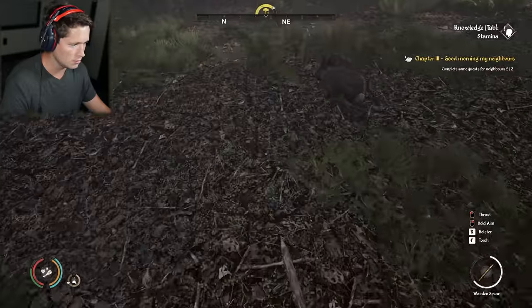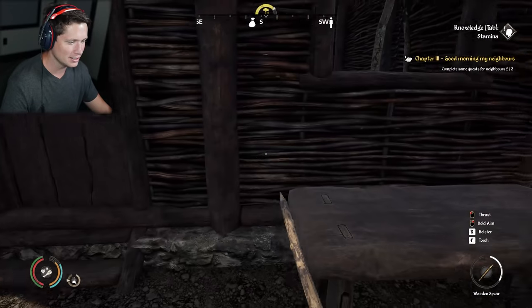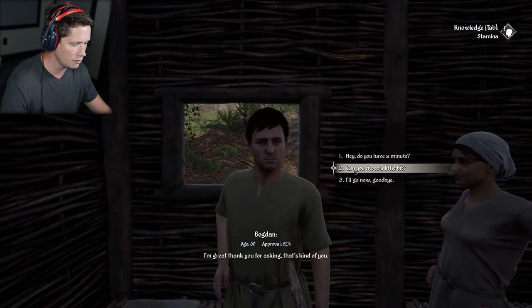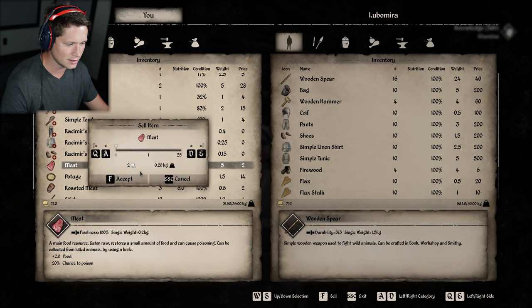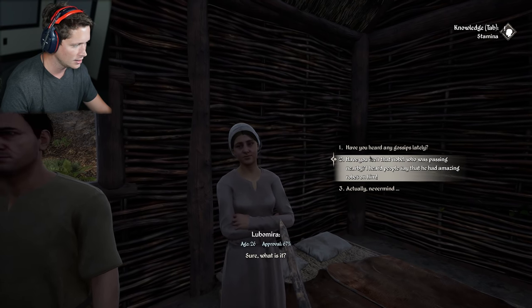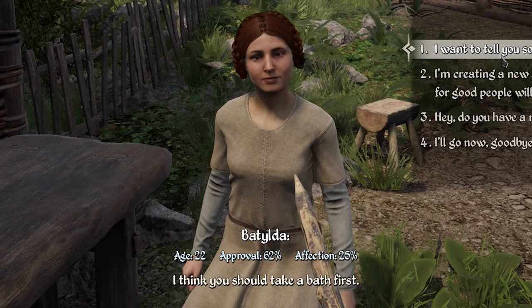Honestly, the rabbits are probably the hardest things to get. She's just always chilling out front of her house — I don't know if she's lazy or if this is kind of romantic, like some Romeo and Juliet situation. She's always waiting for us. Her dad's probably still mad that I cut down trees faster than he did. Do you have a minute? How have you been lately? I want to tell you something, beautiful lady. I'll also give her a compliment. But she's like — I think you should take a bath first.